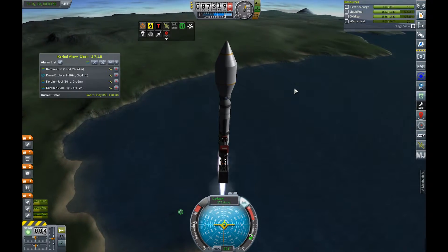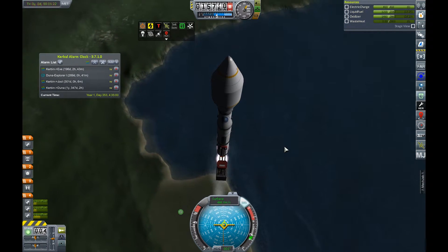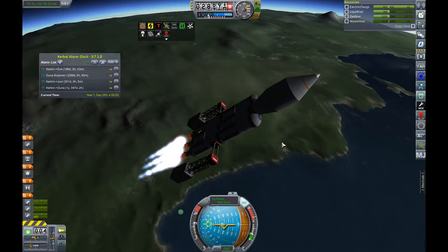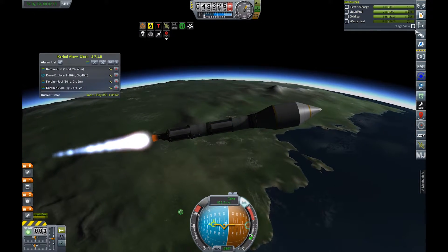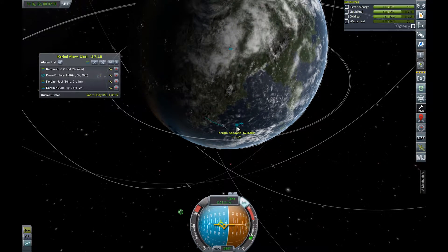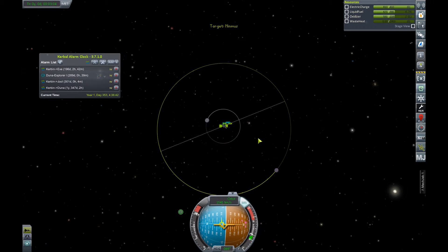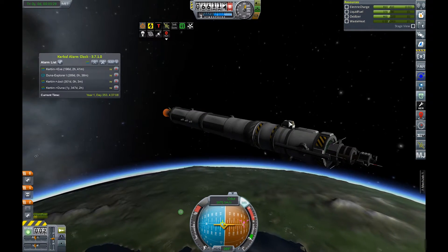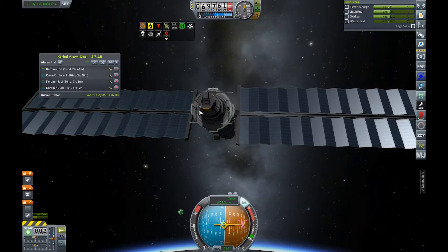At four times normal speed — what I'm basically doing is sending this probe to Minmus as a resource scanner. I haven't found the right version of Kethane for mining, so I'm now using Carbonite to be able to mine resources and later use Carbonite engines, Carbonite jet engines, and Carbonite scoops. This mission to Minmus will survey how much Carbonite concentration is there, and maybe in the next episode I'll send a mission to mine it and establish a refueling station around Minmus.